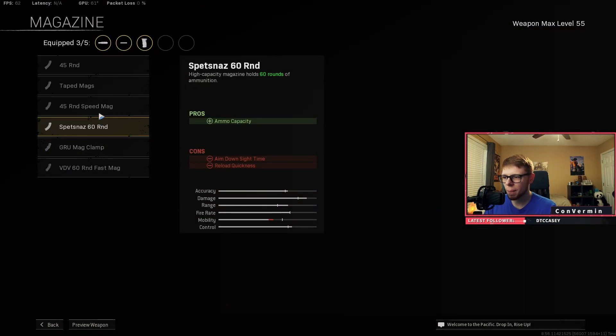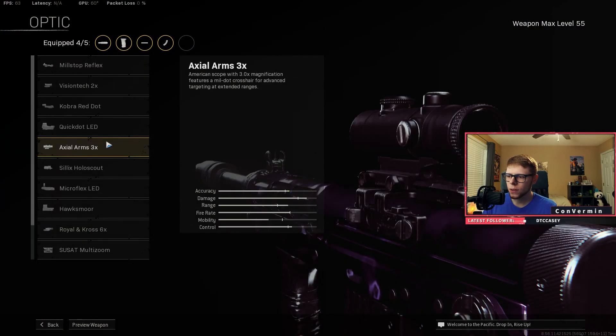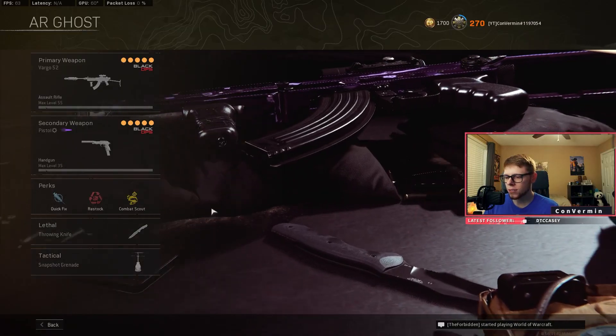The other stats don't really affect it that much, especially since we're building this as a long-range AR. Then throw on the Spesnaz grip — that's basically the Field Agent grip but the Russian version. Then throw on the 60-round mag. You could argue for the 45-round mag, but I found 45 was a little too small for my liking, so I went with 60. The ADS difference is kind of minuscule. Then throw on a 3x optic since we're doing long-range shredding.